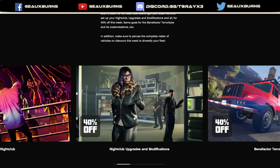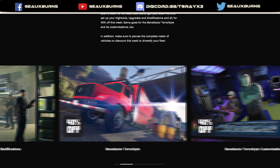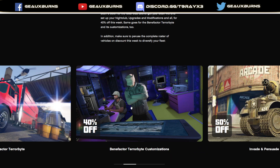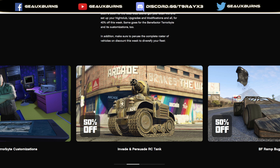Moving on to discounts: nightclubs are 40% off along with nightclub upgrades and modifications. The Terrorbyte is also 40% off along with its customizations — it's really good for Client Jobs. If Client Jobs ever become double money in a friend invite lobby, they'd definitely be worth doing. To do Client Jobs you need the Terrorbyte, and to have a Terrorbyte you need the nightclub.